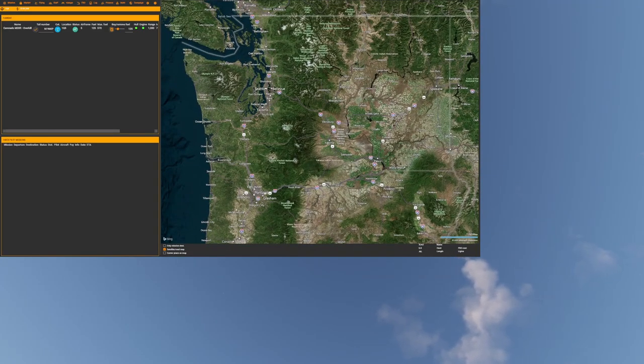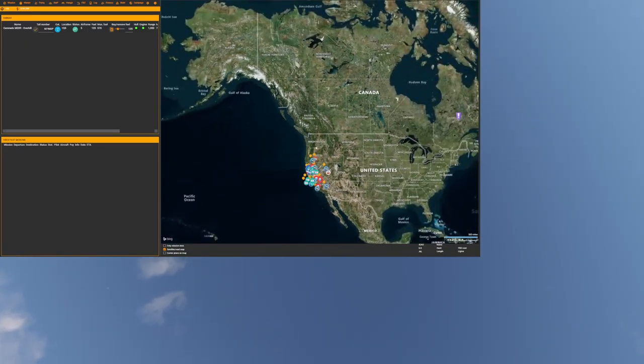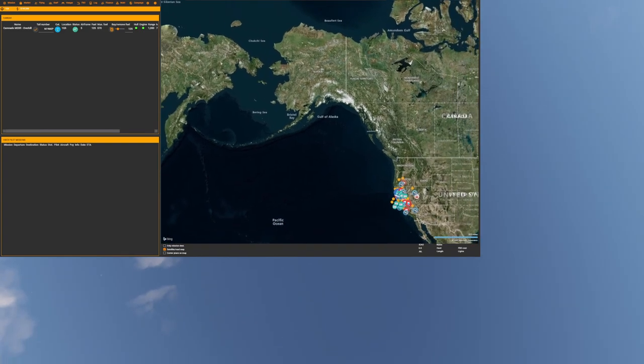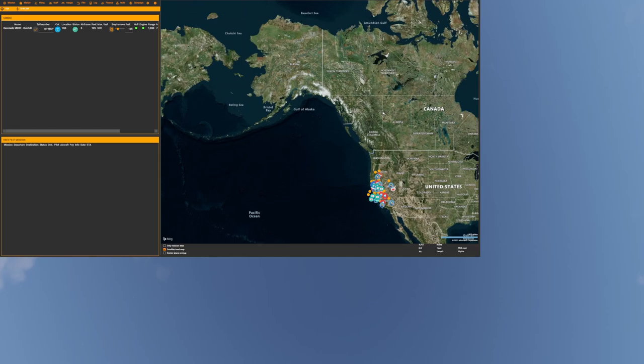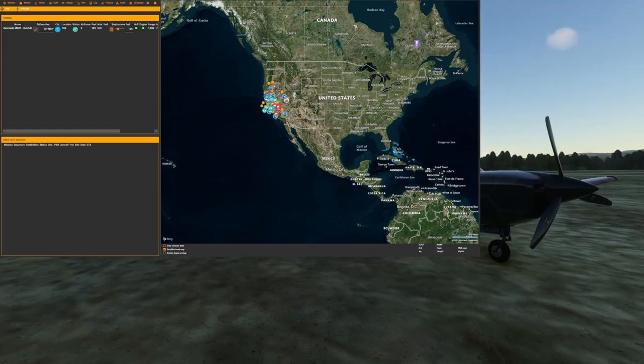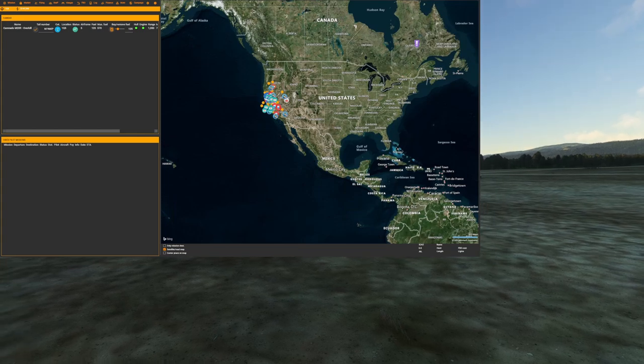That's the state line right there — coming into Oregon, and that'll be Washington, and then up there Canada and Alaska. Doing pretty good. I'm thinking we may work our way up to Alaska, through British Columbia, ride the coast all the way up and around, then find a creative way back down to Tucson. We have quite a ways to go, but I hope you're continuing to enjoy the series. As always, stay safe and healthy and I'll see you in the next one.